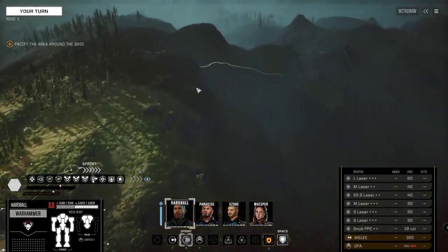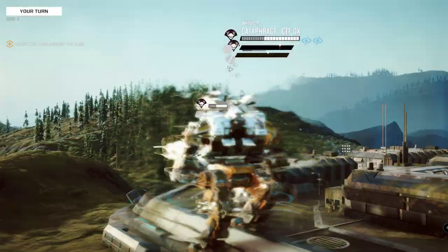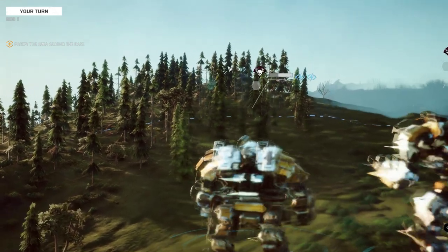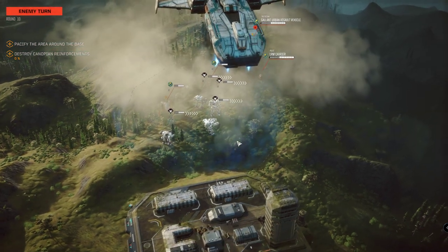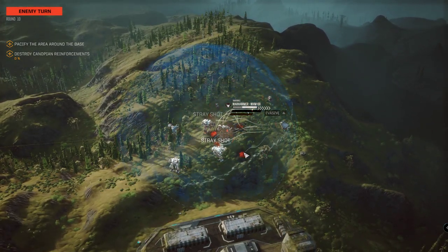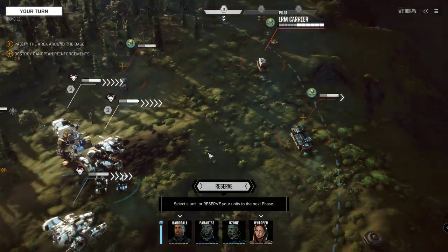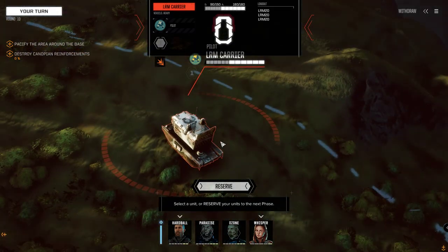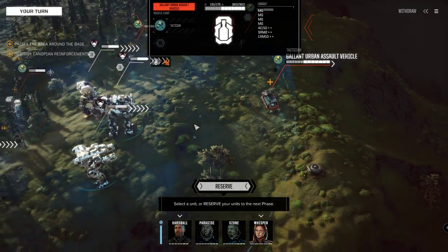Let's get to high ground up here - everybody running up the hill. I'm picking up a new sensor trace - looks like enemy reinforcements. Where are they? That was a close one - pretty unfair, they were landing directly on our heads. They shot us in the face! However, now we can step on these guys. It's a Striker, an LRM carrier, and a Galleon assault vehicle - which is providing some interesting threat theoretically.